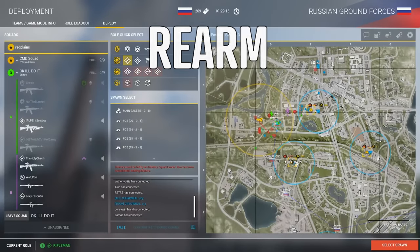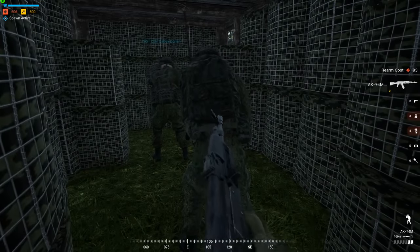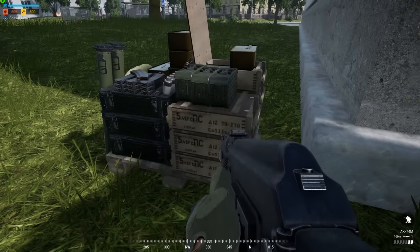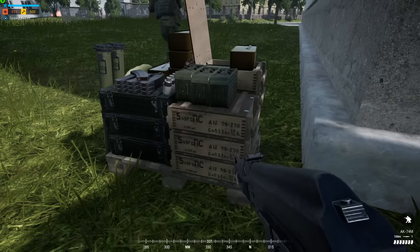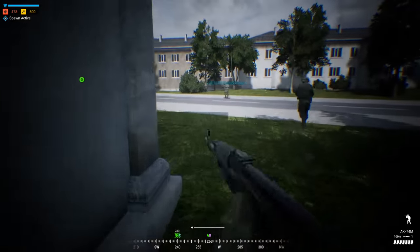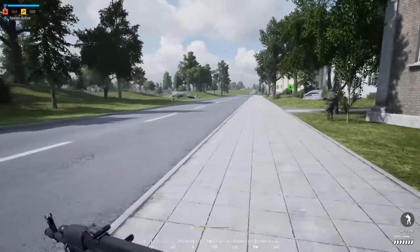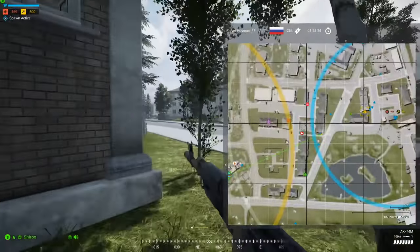Make sure to rearm. When you spawn in for the first time you'll always have full ammo, but each successive spawn you'll only have the ammo you had when you died. When you're spawning at a HAB, make sure you stop by the ammo crate and top off. If there's not enough ammo for everything, you can select specific items by pressing F, then move your cursor to each item and press rearm. If you have to prioritize something, grab an extra bandage. And if you swapped kits between dying and respawning, you will have to rearm your whole kit, so make sure you top off completely.